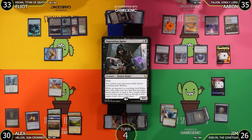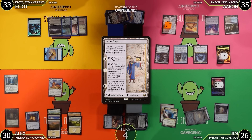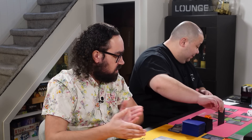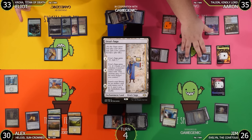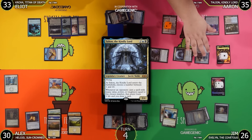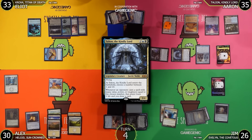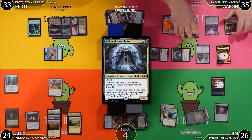Jim draws — Urza's Saga goes to chapter 2. Jim moves to combat and attacks Alex for 6. Alex goes to 24. Jim plays Counterbalance. Aaron has no response to the enchantment, so Counterbalance resolves.